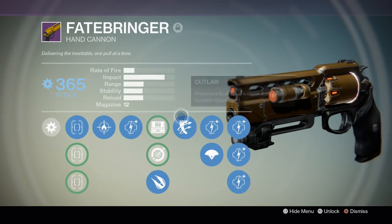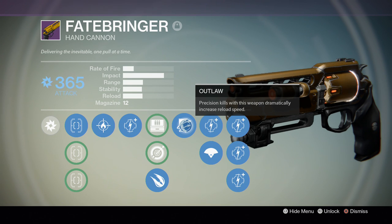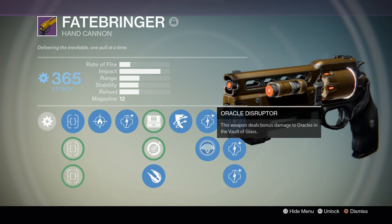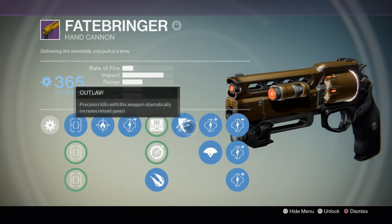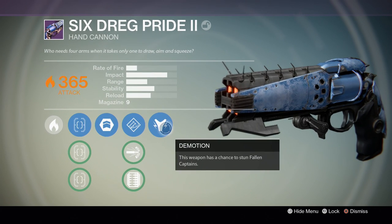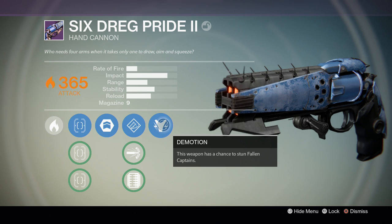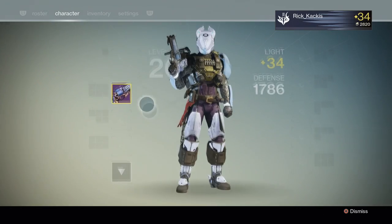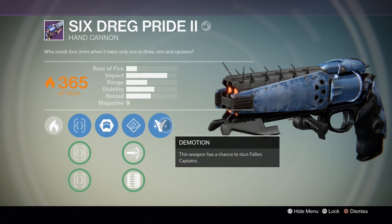I'm going to the Fatebringer, one of the best guns in the game. See how it has Outlaw in the third perk position — precision kills with this weapon dramatically increase reload. Then there's Oracle Disruptor, which is specific to the Vault of Glass and very good, but it's in a completely different perk slot that doesn't usually interfere with the gun's performance. When I go back to the 6 Dreg Pride, they took away that third perk — this is just missing an additional perk right there. When using this gun in PvP, Demotion is entirely useless, and I don't understand why Bungie went from good game design like the Fatebringer to terrible design like the 6 Dreg Pride. Bungie, what the f***?